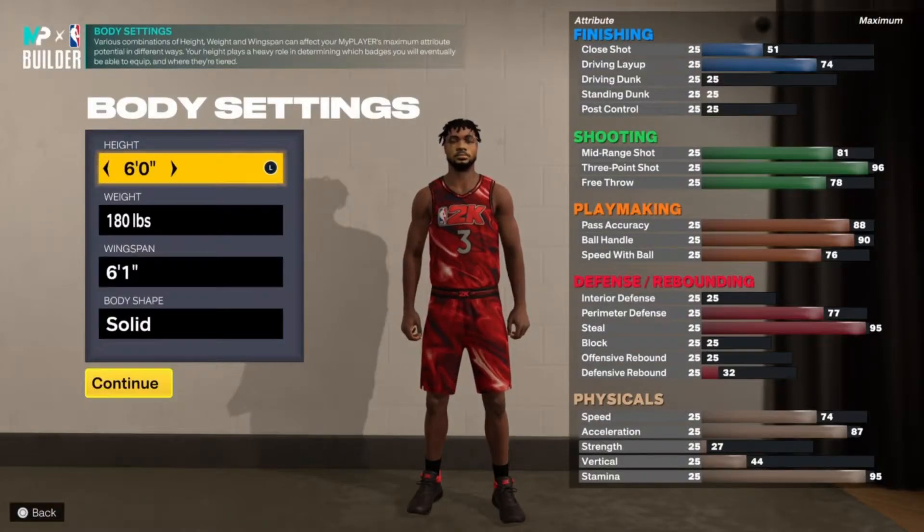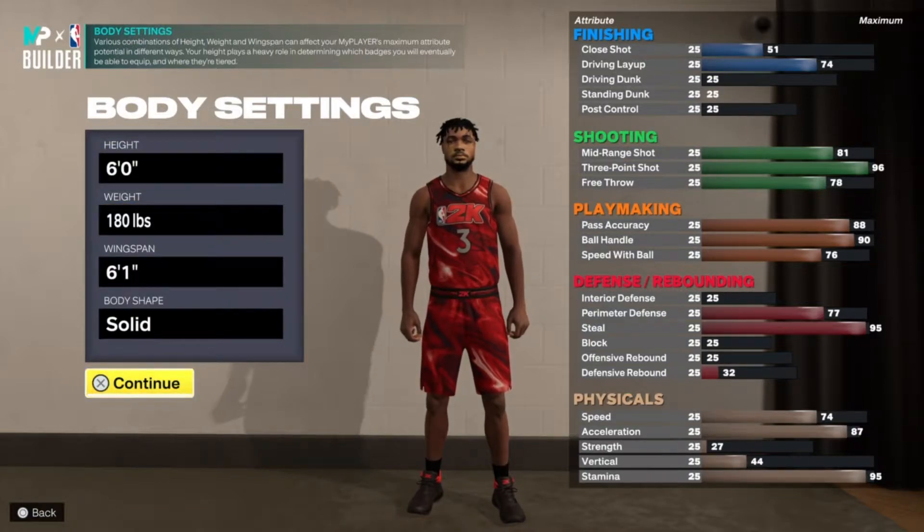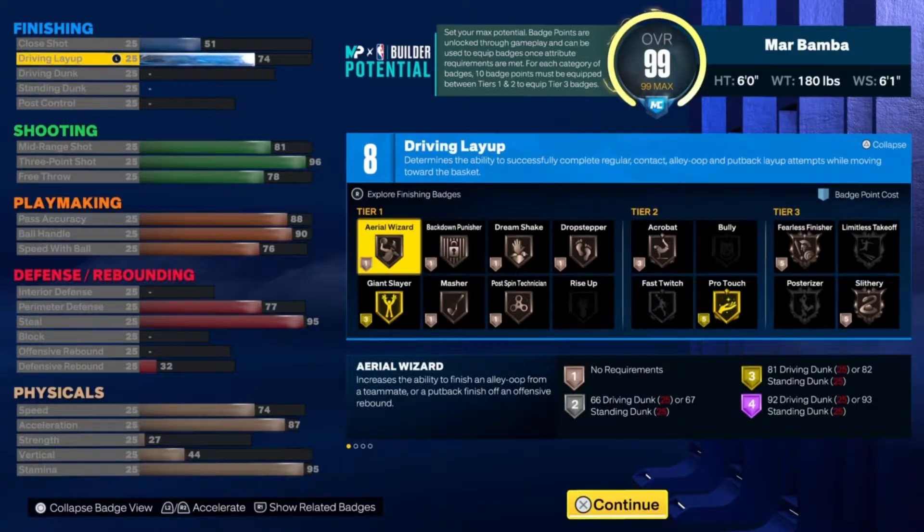This build is going to be six foot, 180 pounds with a 6'1" wingspan. The meta for Pro-Am is to three-hunt, which is why there's not a lot of finishing on this build. Three-hunting is the meta in Pro-Am, so I gave him a 74 driving layup. He gets eight potential finishing badges and can still get gold Pro Touch and gold Giant Slayer — both on gold with those eight badges.